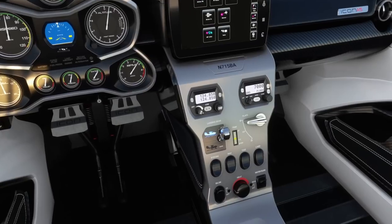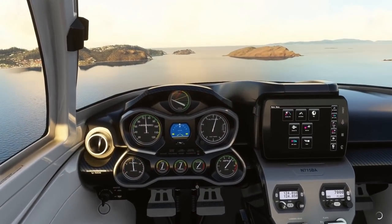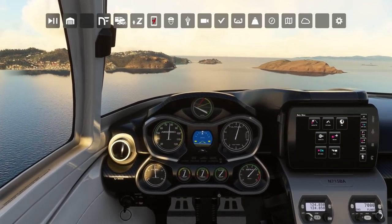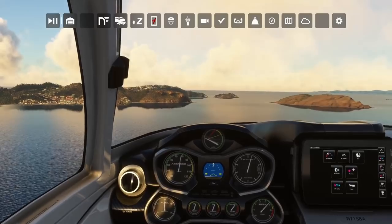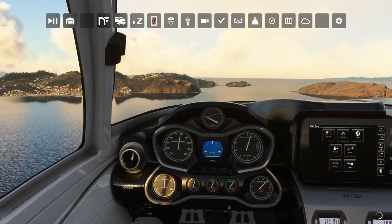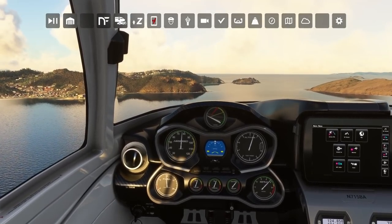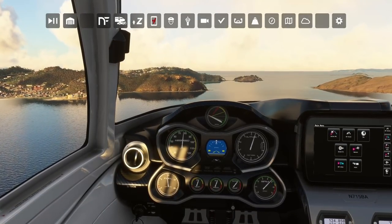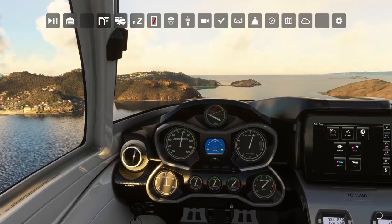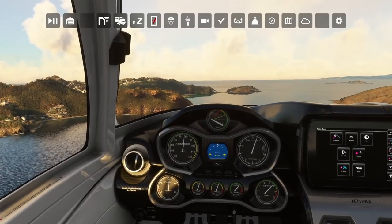Now let's see what we can do for a water landing. Looking at our checklist for landing: landing gear up, flaps full 30 under 75 knots, water rudder up. AOA white line. Let's bring it back around — although winds are 0.59. I just realized we don't have a standby heading indicator on this.